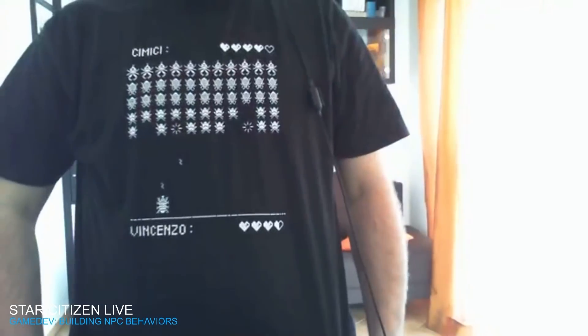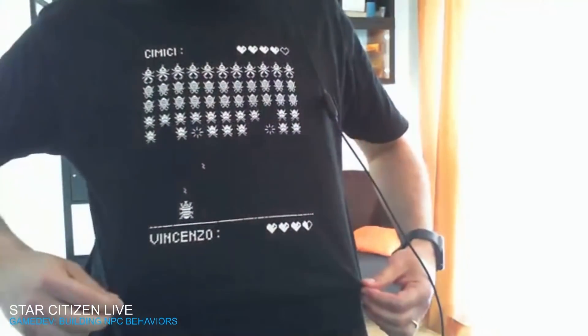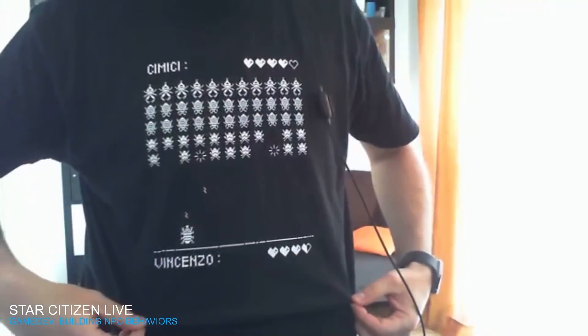Fran shows off his Space Invaders shirt, which features a tardigrade — "tardigrado" in Italian. Then we move clockwise around the group for introductions.